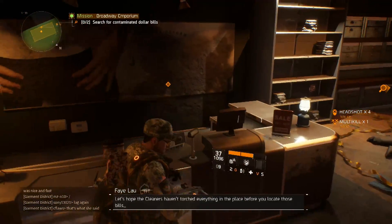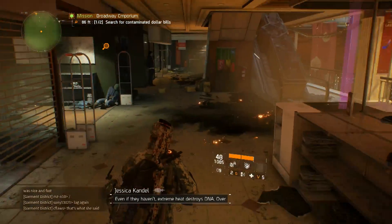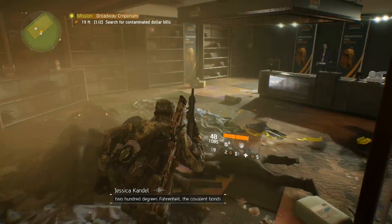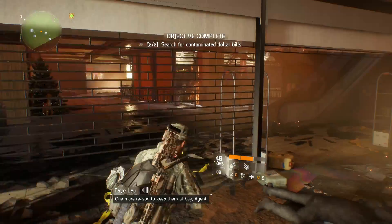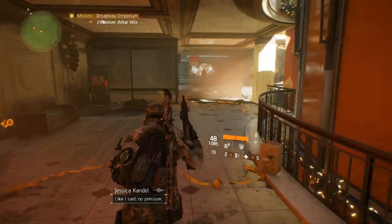Let's hope the cleaners haven't torched everything in the place before you locate those bills. Even if they haven't, extreme heat destroys DNA. Over 200 degrees Fahrenheit, the covalent bonds break down, and the double helix starts unzipping like a cheap prom dress. One more reason to keep them at bay, Agent. Like I said, no pressure.